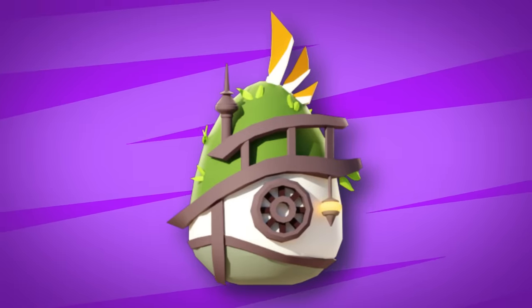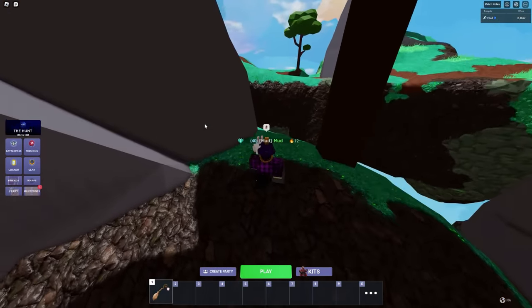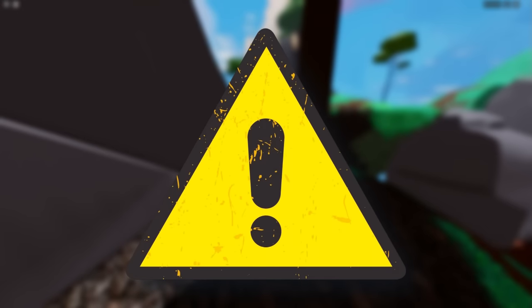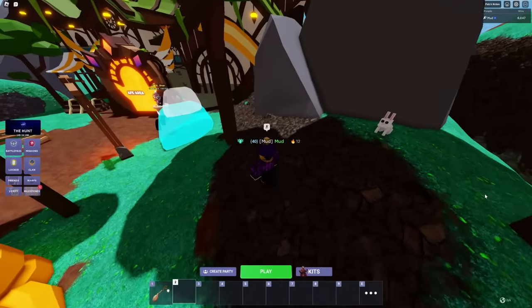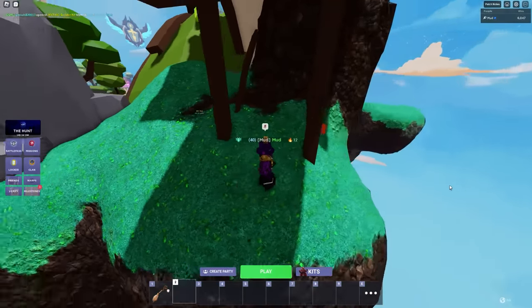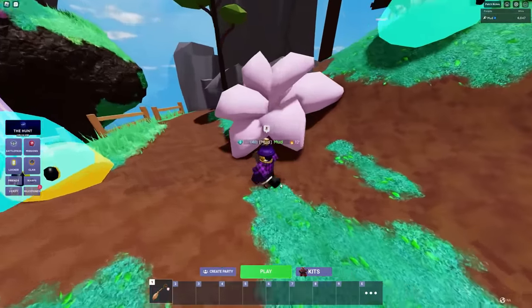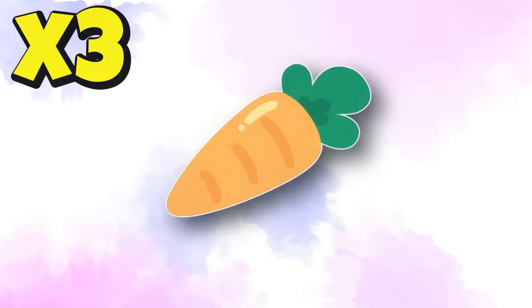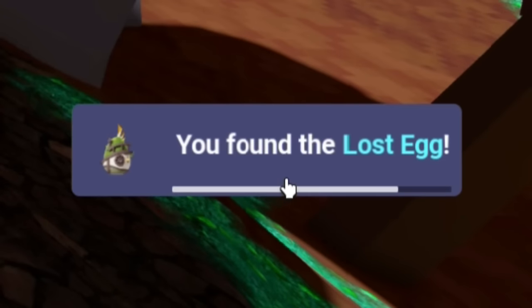For Lobby Egg number 1, go to the crate opening area near the AFK area. Behind this rock there is a secret bunny — make sure to interact with the bunny. It seems that the bunny wants more carrots. Once you've found all three carrots, make your way back to the bunny, then interact. You've just found the Lost Egg.